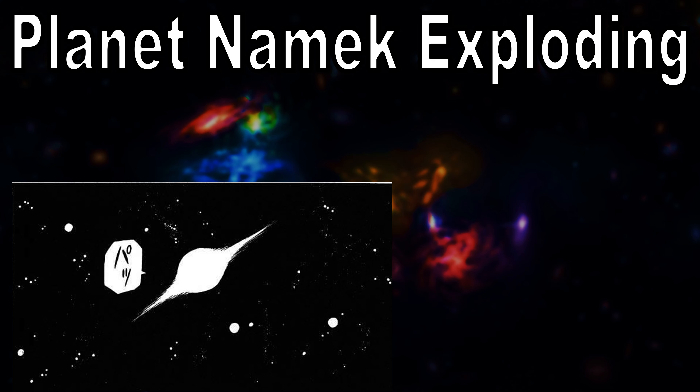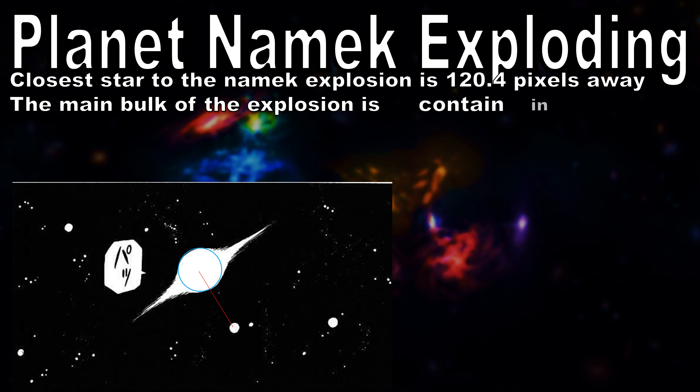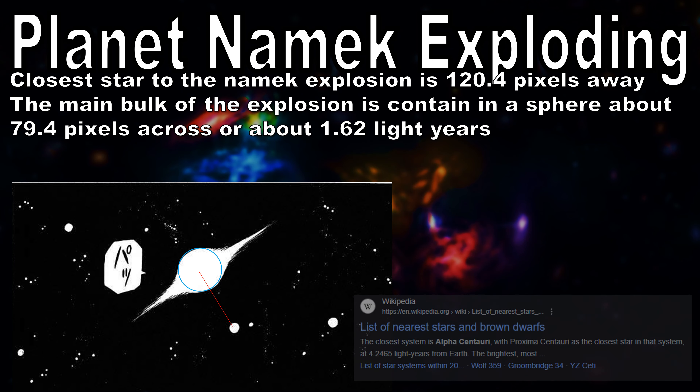Now let's do the manga version of the planet Namek explosion. In the manga version, we can see the explosion with what looks to be stars nearby. I'll assume these stars are not galaxies, because it makes more sense for them to be stars. We can then compare the explosion to the nearest star, in which it is 120.4 pixels away. We can then compare that to what looks like the main bulk of the explosion, shown with a blue circle, which is 79.4 pixels across. If we use the closest star to Earth, which is Alpha Centauri, we can say this explosion is about 1.62 light years across.